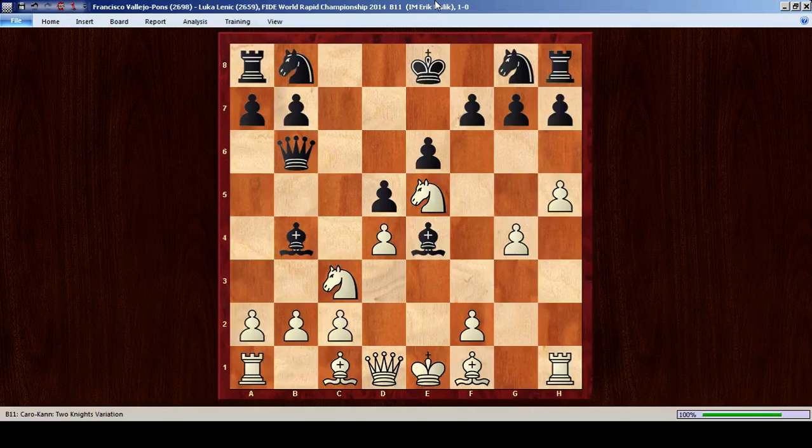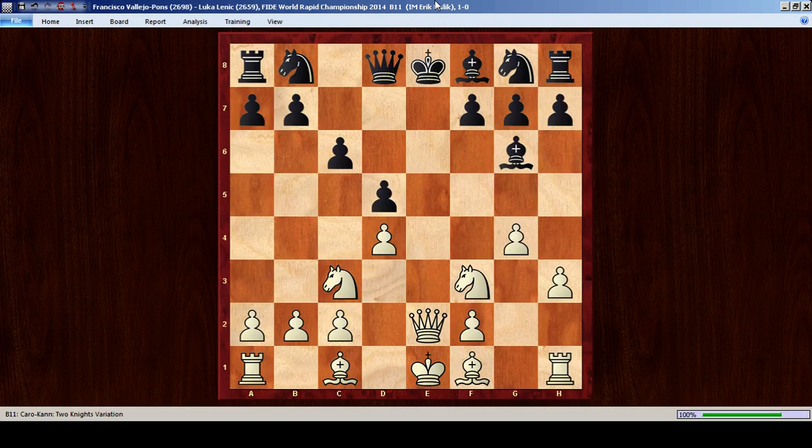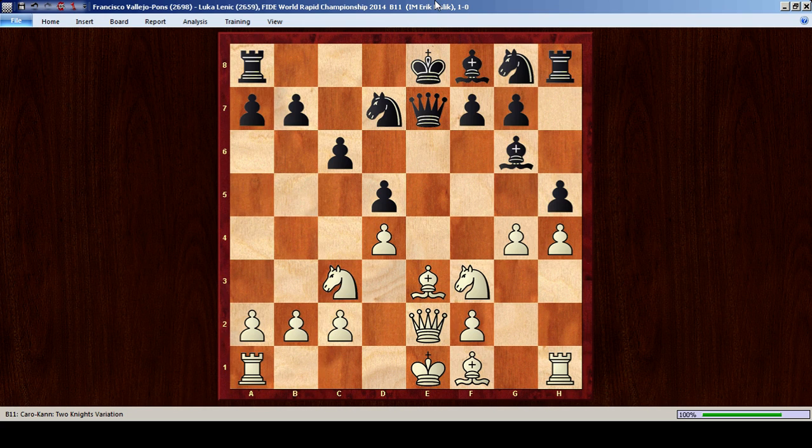Black decided to play e-takes-d5, which looks fairly safe. White played queen e2 check and black blocked with queen e7. It may look like white can just exchange queens and nothing's really happening, but actually the black queen is quite misplaced. By playing the strong move bishop e3, white is able to castle queenside and play against the fact that black has very poor development. Knight d7 was played just trying to castle queenside. White played h4 — a pretty aggressive move — forcing black to make a decision about his g6 bishop. H5 was played so that the bishop can come out to f5, then g5 and bishop f5, coming into g4.